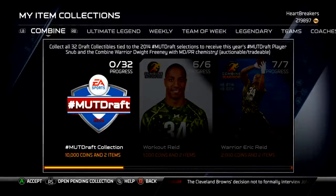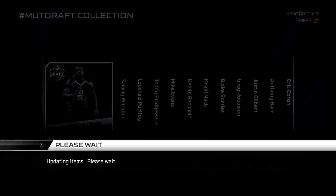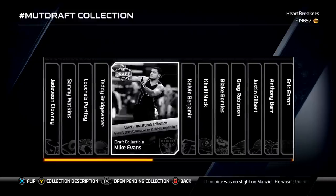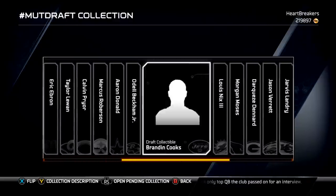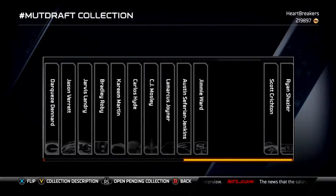The new Mutt Draft collection came out, where you get a Combine Warrior Dwight Freeney, and I think the snub player was AJ McCarron. If you go through here, this was just how they were picked in the Mutt Draft — this is the order that they were drafted in the actual Mutt Draft.